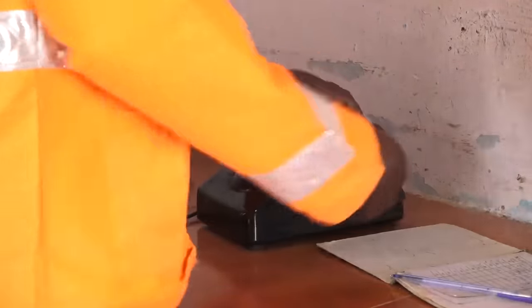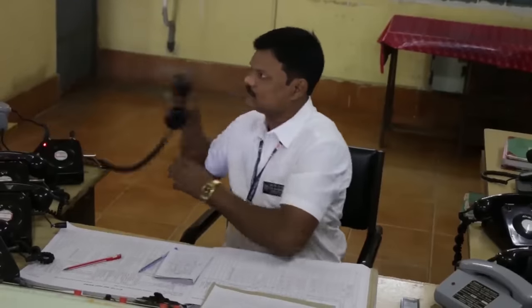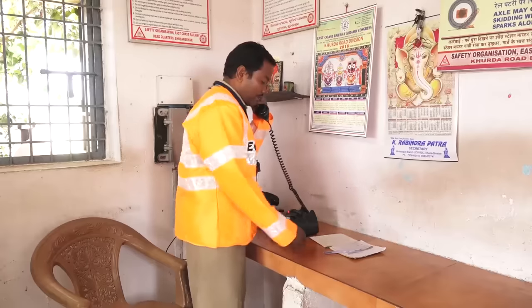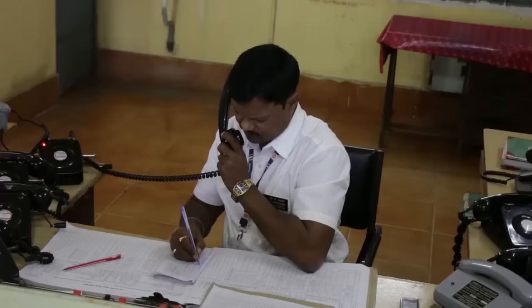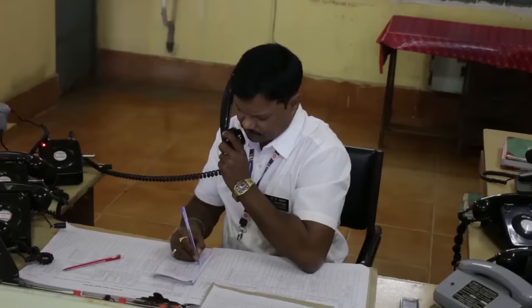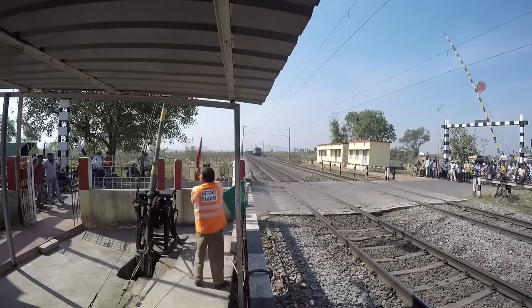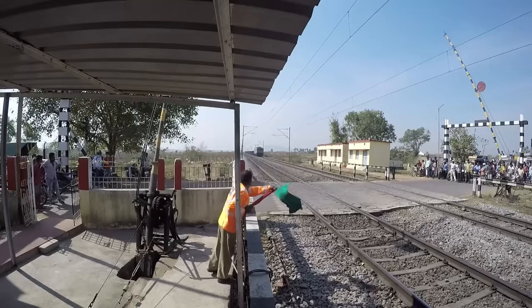उसके बाद स्टेशन मास्टर या केबिन मेन को खबर करें और उनके साथ PN एक्सचेंज करें। जब तक गेट बूम फिर से तैयार नहीं हो जाता तब तक स्टॉप बोर्ड और चेन की सहाय ताले और ग्रीन हैंड सिग्नल दिखाकर गाड़ियों को पास करें।